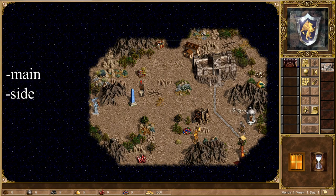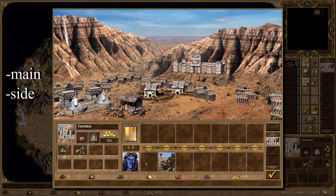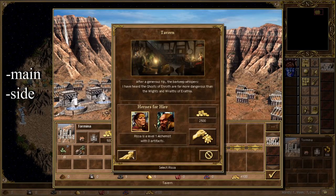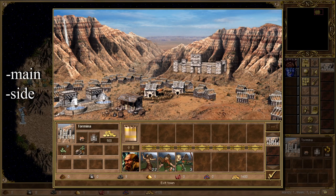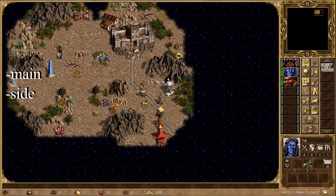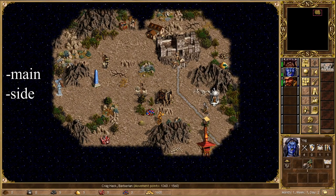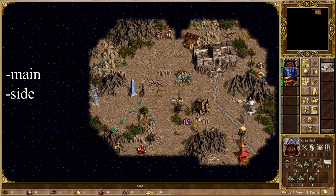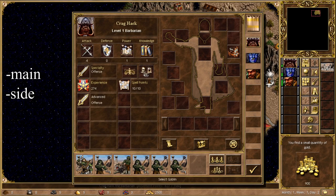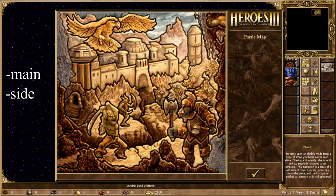Even though a treasure chest has a chance to contain a random artifact, a good chest will give you the choice between 2000 gold and 1500 experience points. In most cases, going for gold in the early part of the game will help you establish a solid foundation. If you know that the hero class you play has a chance to learn a great skill like earth magic, going for the EXP option could be the way to go.